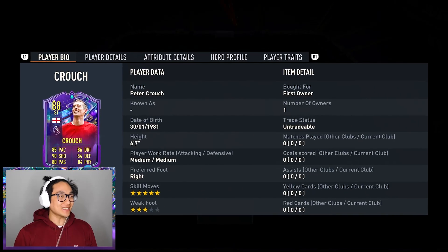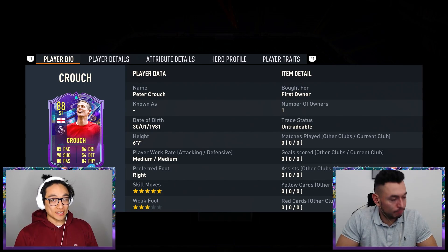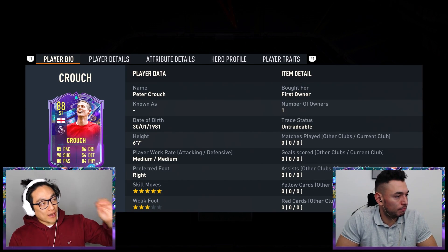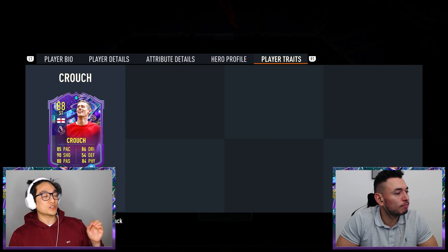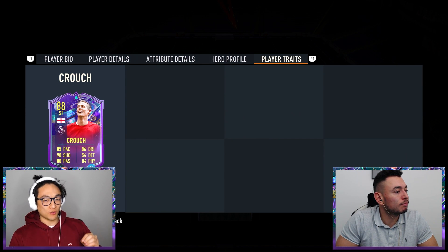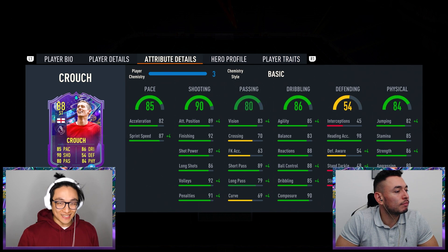Welcome to the very first Fantasy Foot Hero video of pack and play. We've got Peter Crouch and Oakley joining us today. Peter Crouch is going to be represented by Liverpool. He's got the potential to get a plus one for just a win, and then a plus one if they go undefeated in six games, plus he gets three traits.